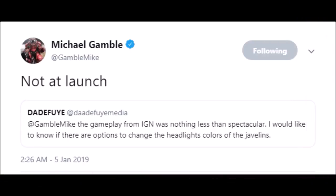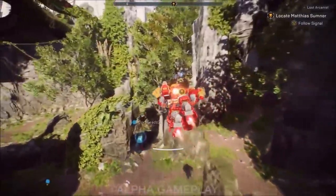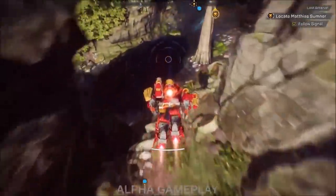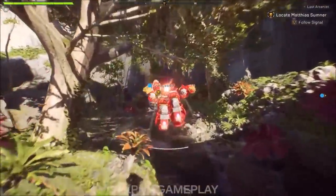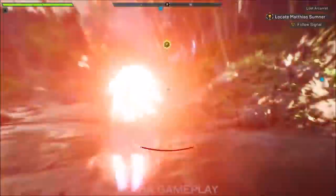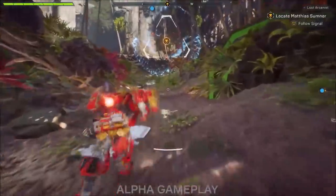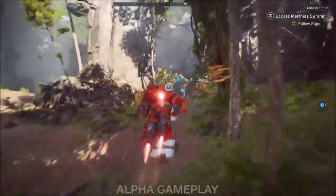Someone asked about the gameplay from IGM — which I'll cover in a later video — and specifically whether you can change the headlight colors on your javelin. Similar to your Ghost in Destiny lighting up a dark area, your javelin has lights, and the question is whether those colors can be altered. Mike Gamble confirmed: not at launch, but expect this to potentially become customizable later on.